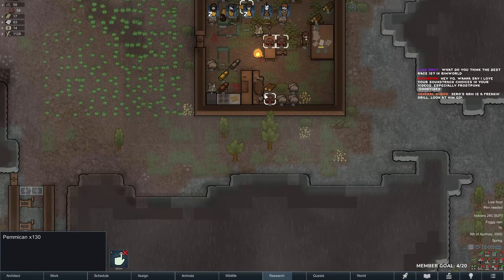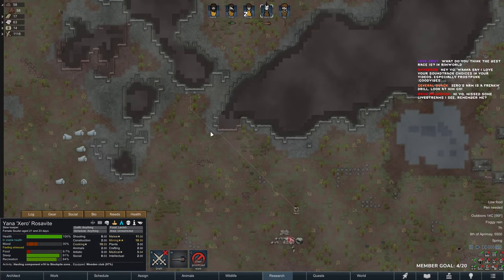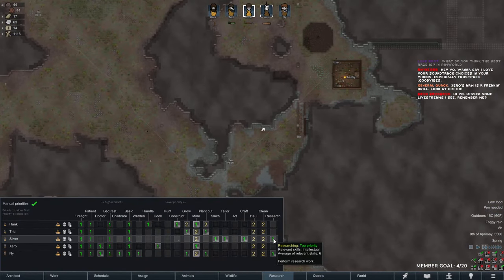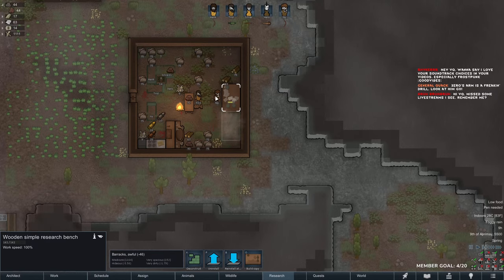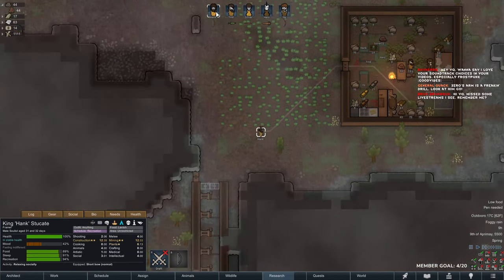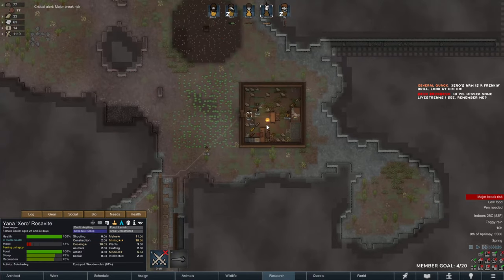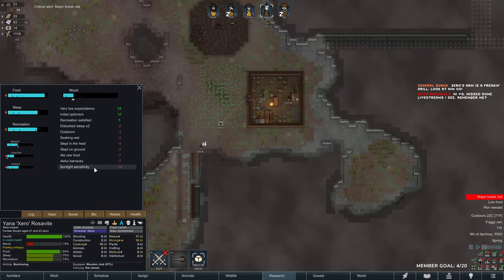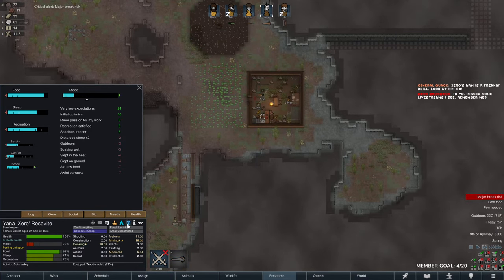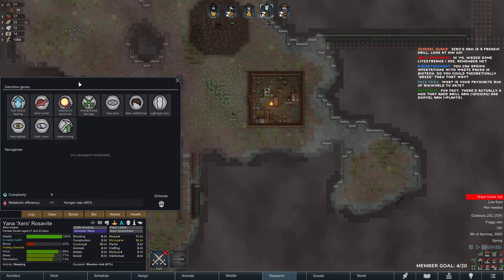I need more food — need to hunt some as well. Here's our researcher Silver, we'll get a few more benches up. Major break risk — yes, they hate being outside, they get sunlight sensitivity. So we should preferably stay indoors. Move speed minus eight.